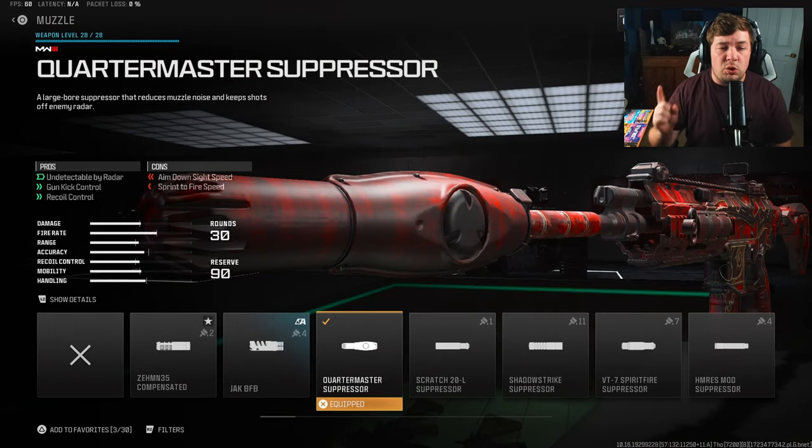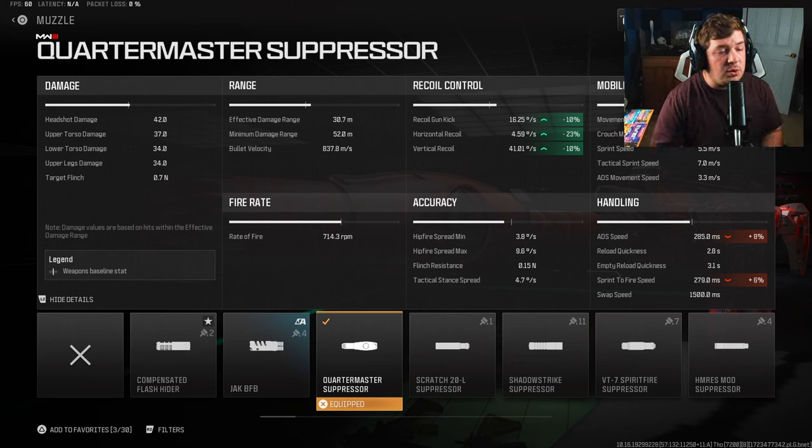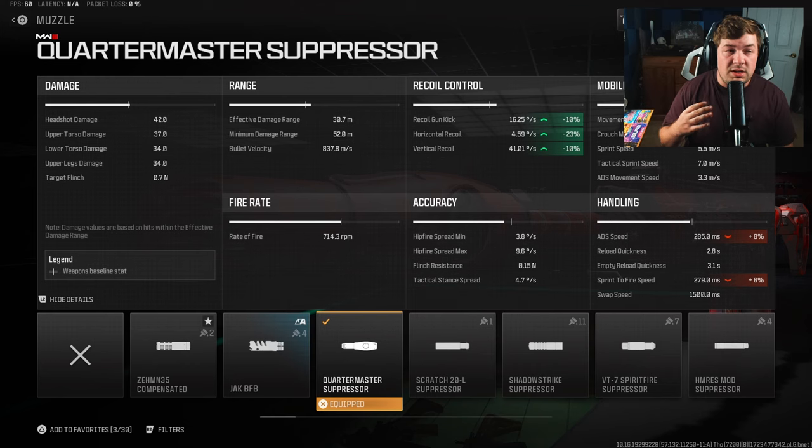Our next attachment is the newest addition into the game: the Quartermaster suppressor. It's been on almost all of my builds here in Season 5. Not only do we get to stay off the mini-map, but a massive recoil reduction is gained — plus 10 to gun kick, plus 23 to horizontal recoil control, and plus 10 to vertical recoil control. We do sacrifice some ADS, but this is a better long-range weapon that doesn't need a fast ADS speed, and slower ADS isn't going to hurt it given the damage range and no-recoil aspects.